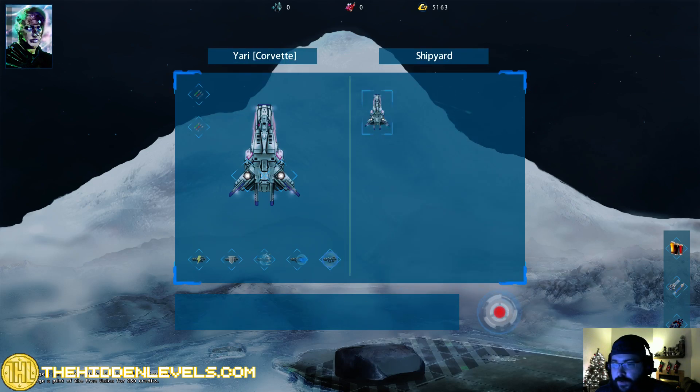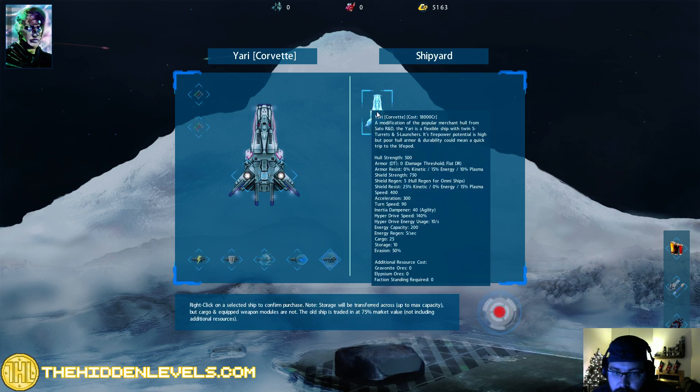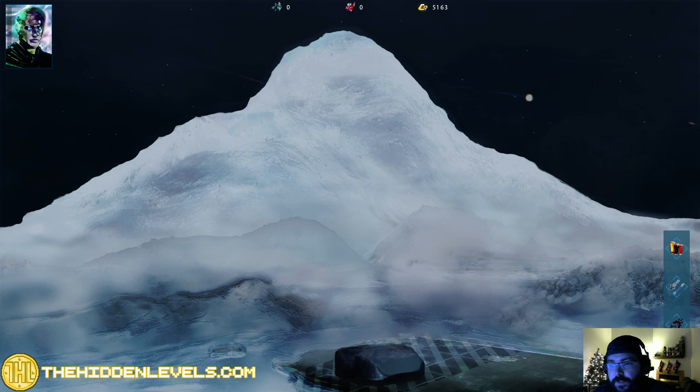Certainly can't afford a ship by any means yet. It would be a nice ship - it's got a couple of different hardpoints, two small turrets, and two missiles. I wonder what his cargo is like - 25, so it's not much of a trader, which is what we're looking for.